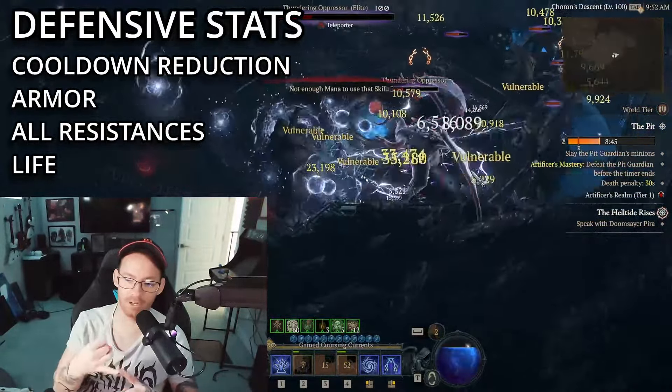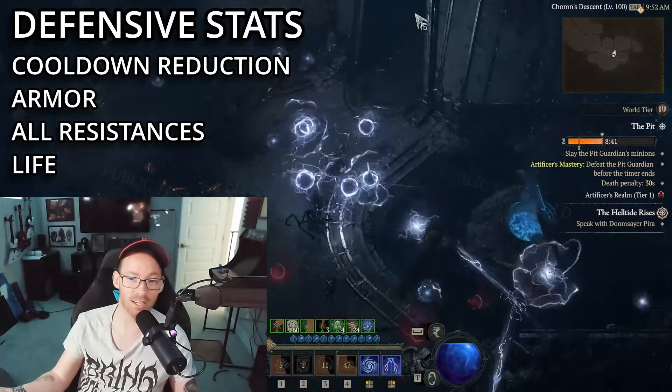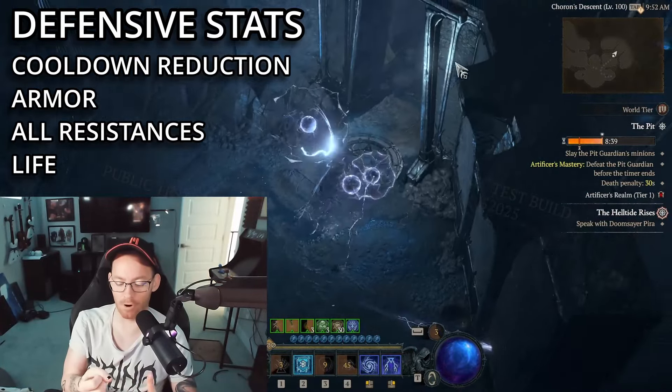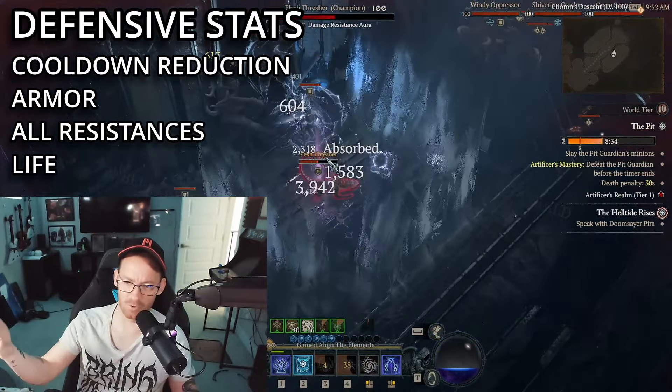On the defensive side of things, cooldown reduction is pretty important again, because you can use your cooldowns defensively instead of offensively. Damage-reducing stats like armor and all resistances are very important, and so is bonus maximum life.